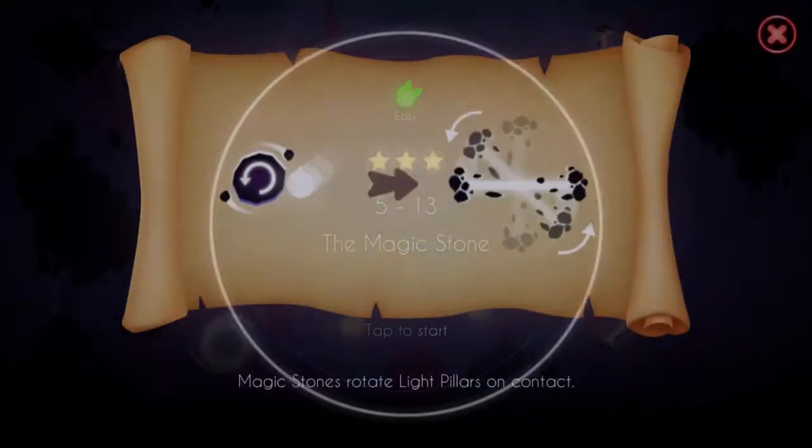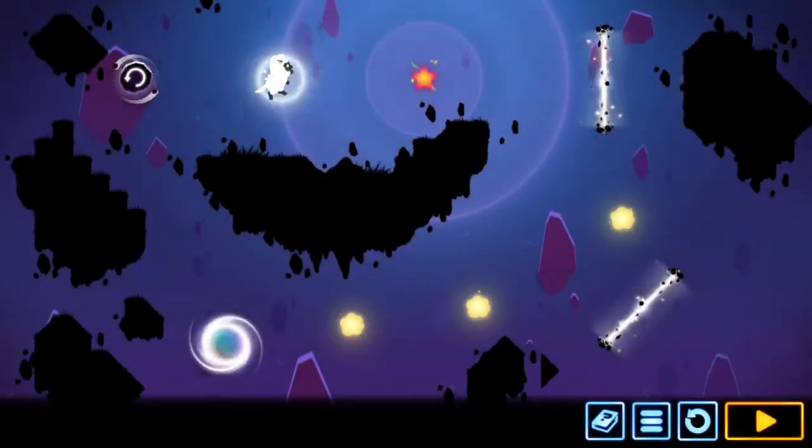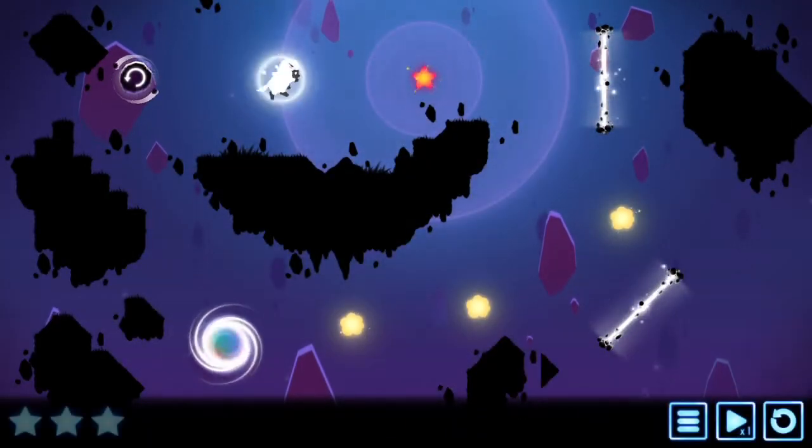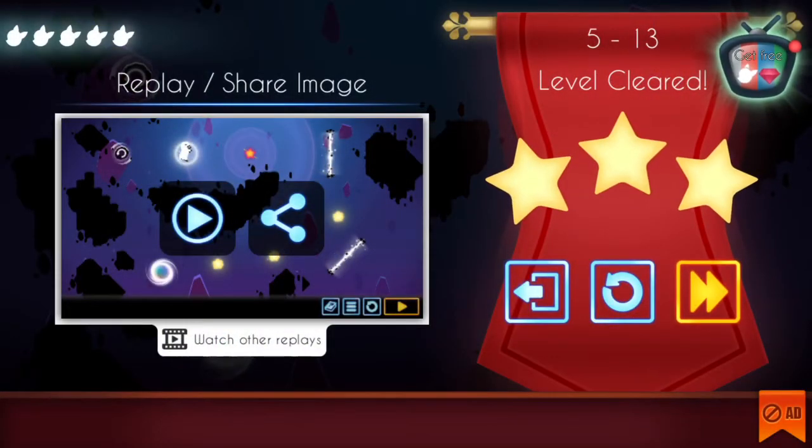The magic stone is here, and you can tell by the scroll that this is a do-nothing while we show what happens. These magic stones rotate light pillars on contact. If you find a way to get less than three stars on these types of levels, show me — record it and show me in the comments below, because this is just not possible. It's not possible to get something wrong with these types of levels.